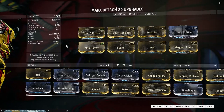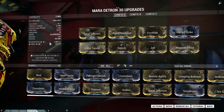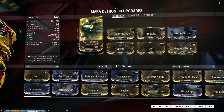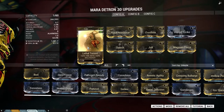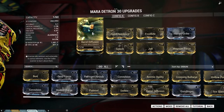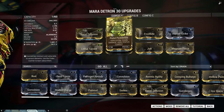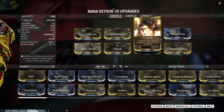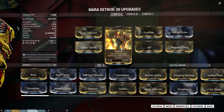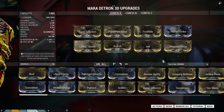This video is about how you give the Mara Detron a great build. The first build is a radiation and viral build. This weapon has a lot of innate radiation damage, so every build will have a little bit of radiation, but this one has the mold and it is great against alloy armor and infested sinew.